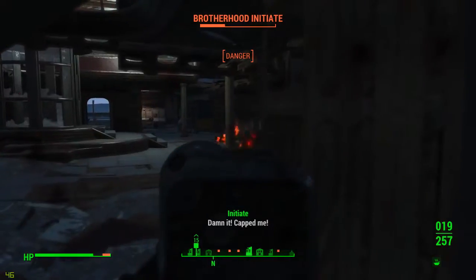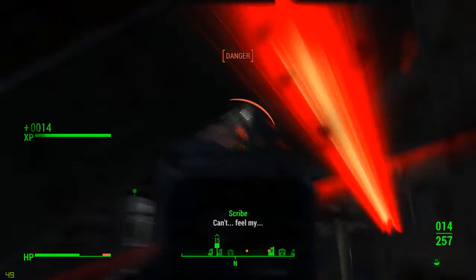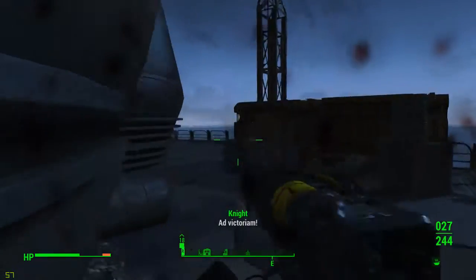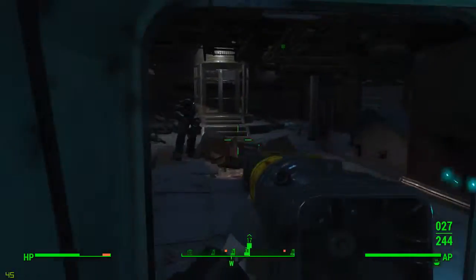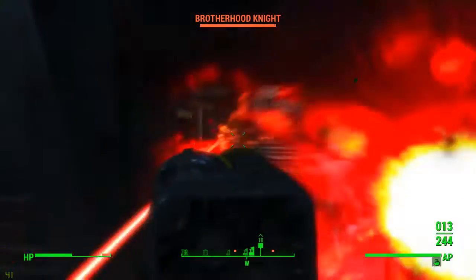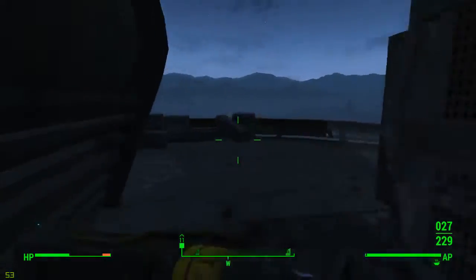More or less what we're gonna have to do is kill all the Brotherhood scribes and initiates and then deal with the big armored freak. Obviously that's gonna take a while — I should probably be aiming for something.